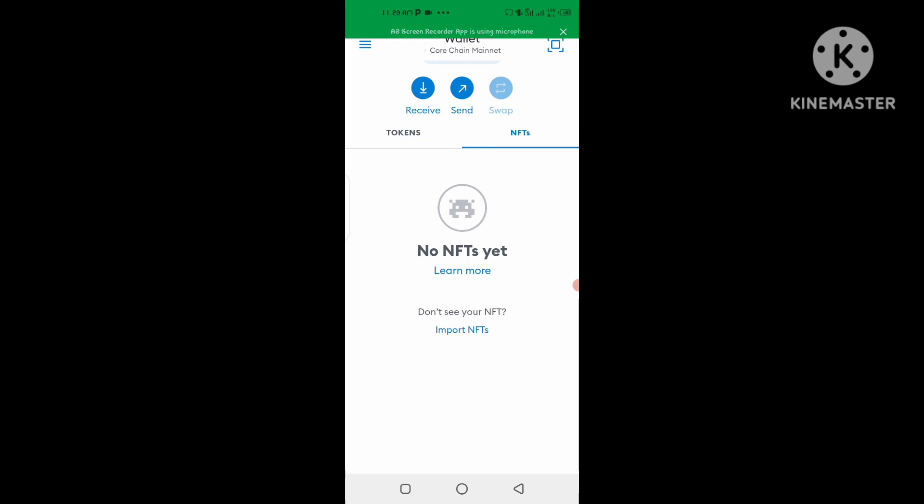Before we get into it, I want to share some important information. Every time that you stake, it's going to take 48 hours before you can claim your reward in your MetaMask. So what you're going to do is once every 48 hours, log into your MetaMask and then go and claim your reward.